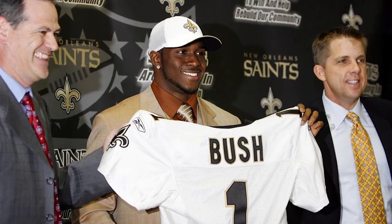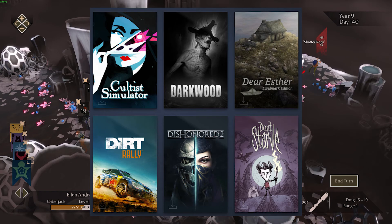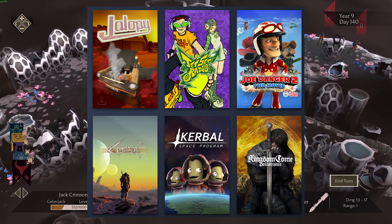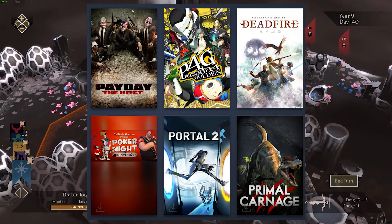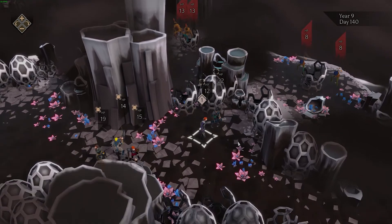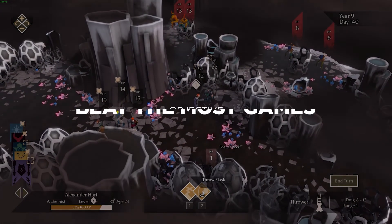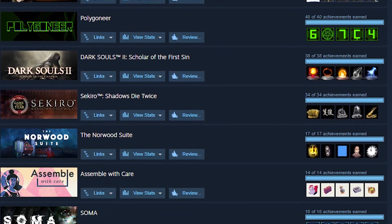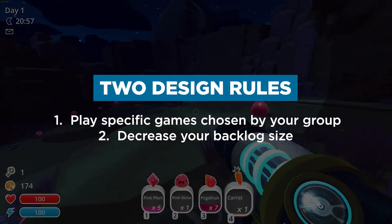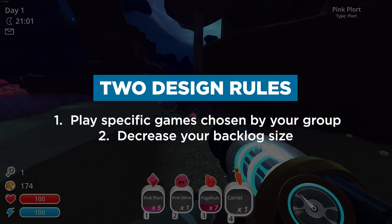Think of a backlog draft sort of like the NBA draft or the NFL draft. The idea is you get to see a list of exciting new prospects, speculate and chat about their pros and cons with friends, and then you vote on the games you're most interested in your friends playing. It gets everyone on the same page, and at the end of your season, you want to be the player with the most games beaten. You get bonus points if you 100% or platinum a game. All rules for a backlog draft reinforce two ideas: one, playing specific games chosen by your group, and two, decreasing your backlog.